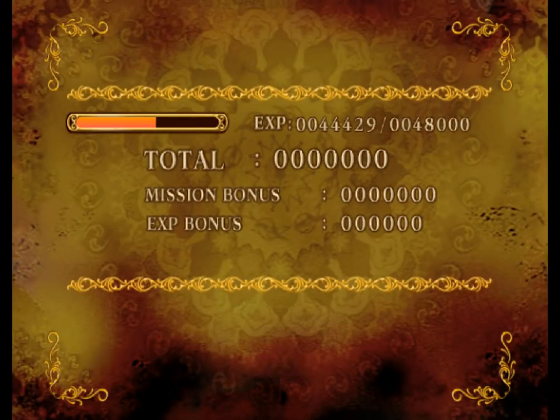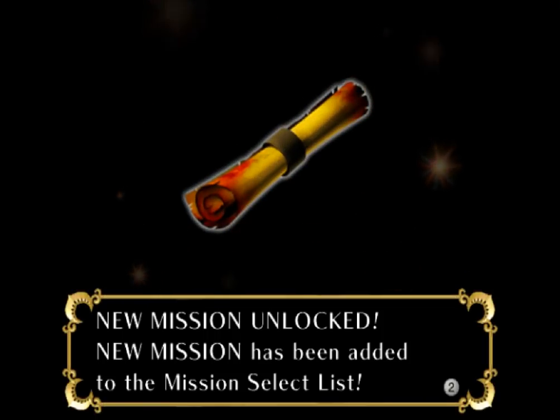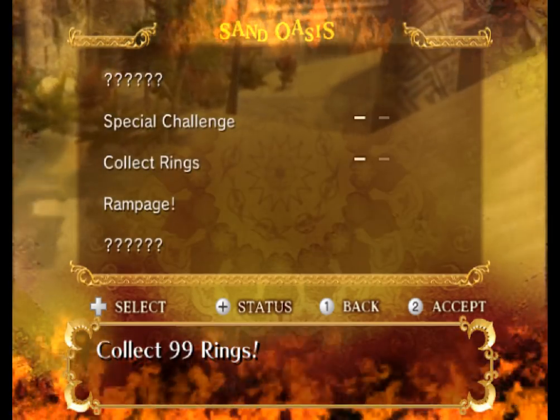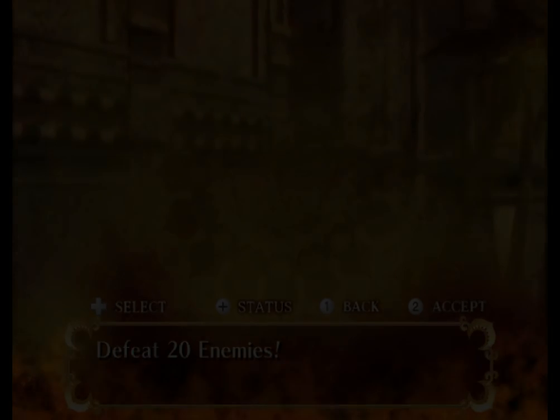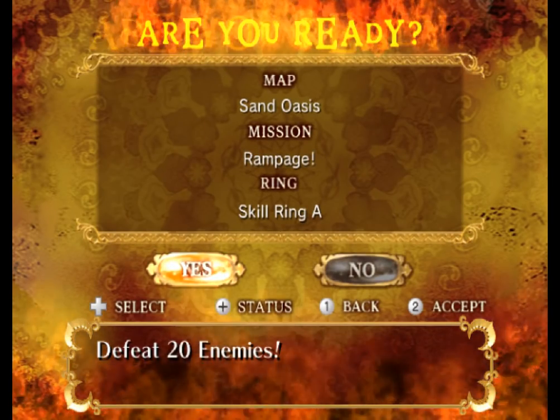I just cannot muster the energy after spending so much time not being able to move backwards. I do not get it. As far as I'm concerned, some people told me that on hardware they were unable to move backwards. So how did you do that mission? Defeat 20 enemies, sure. How did it work for you in that case? I don't get it. I don't understand.